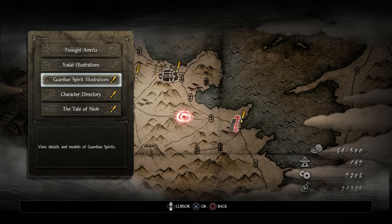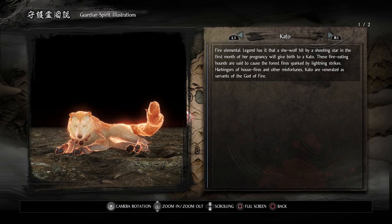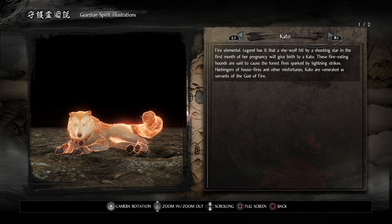Next we have the Guardian Spirit illustrations. First up we've got Kato, a fire elemental. Legend has it that a she-wolf hit by a shooting star in the first month of her pregnancy will give birth to a Kato. These fire-eating hounds are said to cause forest fires sparked by lightning strikes — harbingers of house fires and other misfortunes. Kato are venerated as servants of the God of Fire.